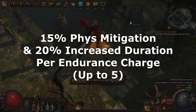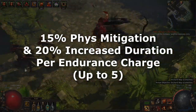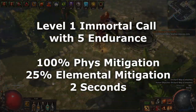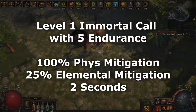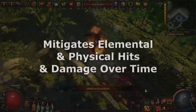It can consume up to 5 endurance charges gaining 20% duration and 15% physical mitigation per charge consumed. This means that a level 1 immortal call with 5 endurance charges will mitigate 100% of physical damage for 2 seconds, assuming you have no other duration increases. The elemental damage mitigation stays at the baseline the gem provides depending on the level. It's worth noting that immortal call does mitigate damage over time effects.